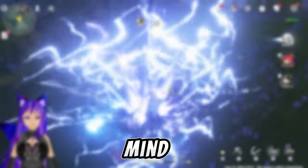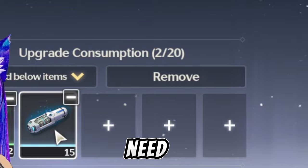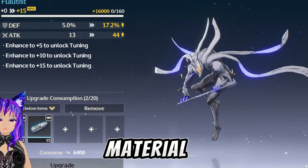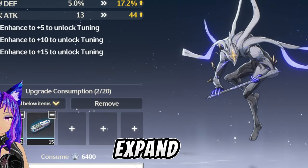Now, when you want to upgrade your echoes, you will need these materials. To get them, you will have to do world exploration or spend your stamina.